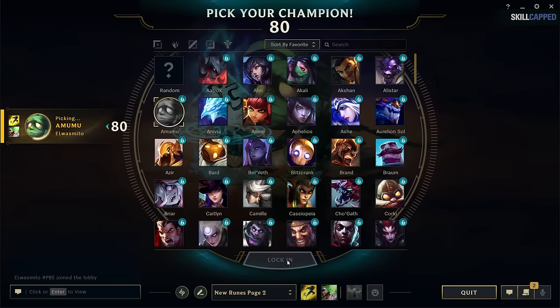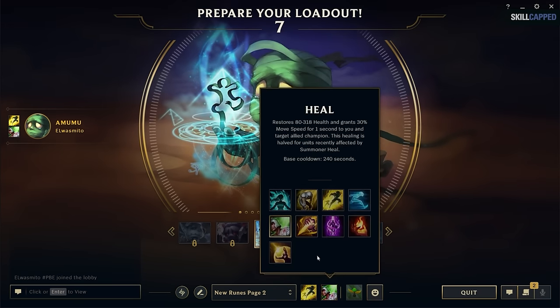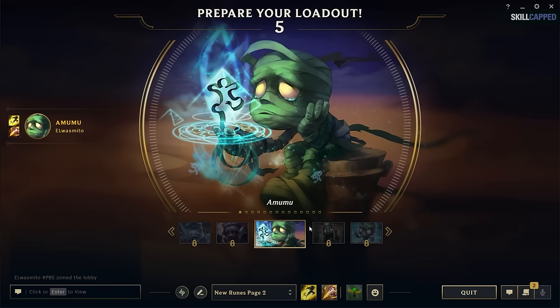So you've picked up your champion. Before loading into a game, make sure you pick the Smite summoner spell. The game usually does this for you automatically if you choose to jungle, but just make sure you have it anyway. You literally can't clear the jungle without it.